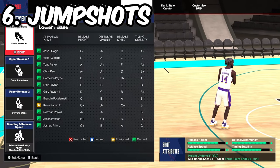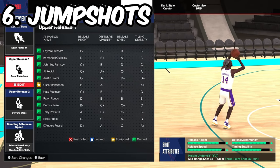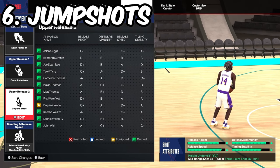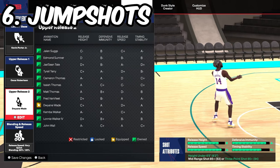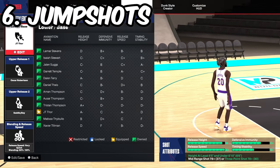Starting out, this is the jump shot I'm using on my 6'2 build, and it would be good for any build that's 6'5 and under. For the base, we're going to use Kevin Porter Jr. Release 1, we're going to go with Oscar Robinson. And release 2, Dwayne Wade. This is the same jump shot I used on my 6'1 in 2K23, so the shooting is pretty similar to last year. For release speed, we're going to go as fast as possible because you always want a fast jump shot. The blending is going to be Oscar Robinson at 80% and Dwayne Wade at 20%.